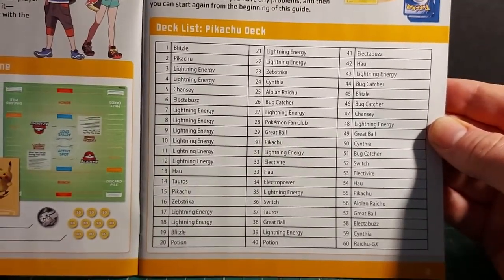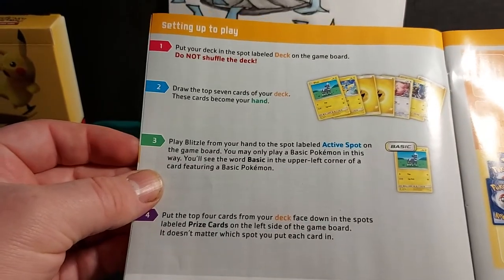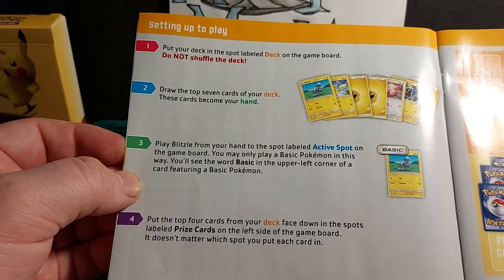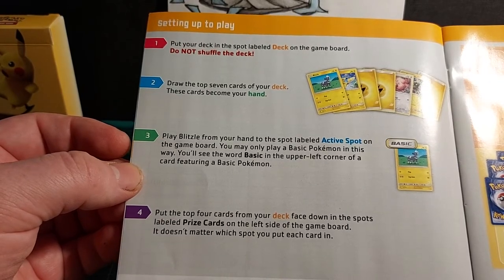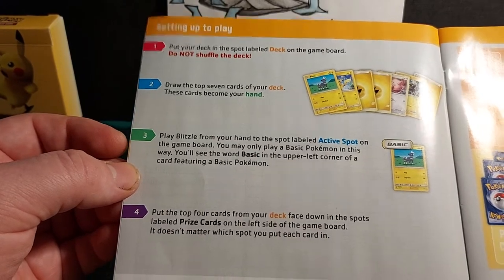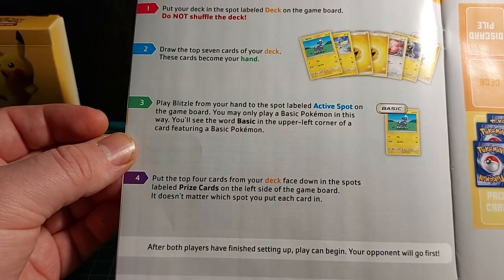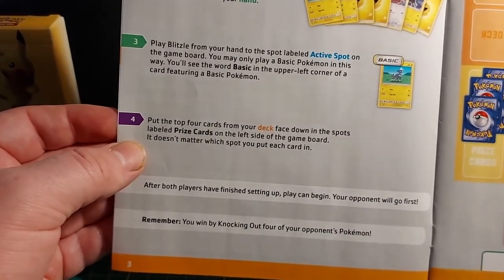Setting up to play: Put your deck into the spot labelled Deck on the game board — do not shuffle the deck. Draw the top 7 cards of your deck; these cards become your hand. Play Blitzle from your hand on the spot labelled Active Spot — you may only play a basic Pokemon in this way; you'll see the word Basic on the upper left corner of the card. Put the top 4 cards from your deck face down in the Prize Cards spots. After both players have finished setting up, play can begin. Your opponent will go first. You win by knocking out 4 of your opponent's Pokemon.